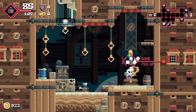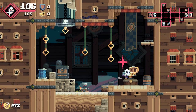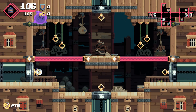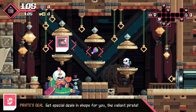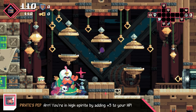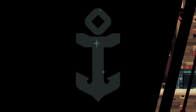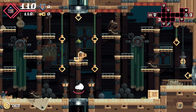Pirate's Deal: special deals in shops for you, the valiant pirate. I don't need space meat — that's just healing. We'll take another Pirate's Pet to give more health. Is your time belt for sale? I'd make so much gold selling it. Not this one, buddy. You'd have to pay me so much gold for me to sell it to you — I'd have to get wealthy off that.